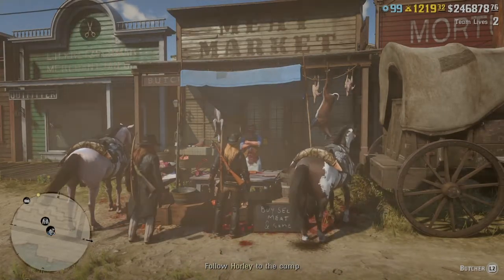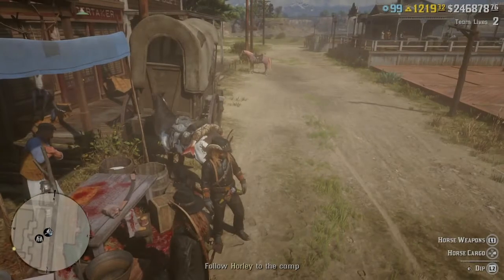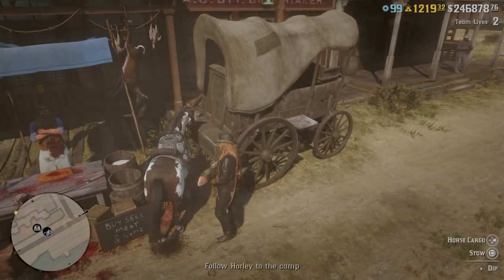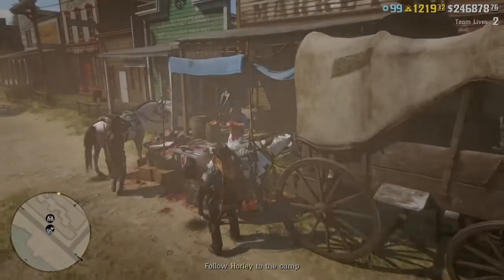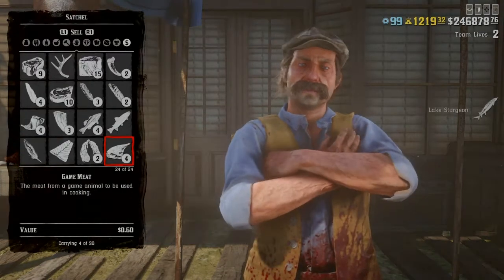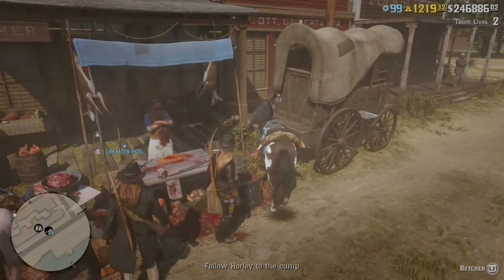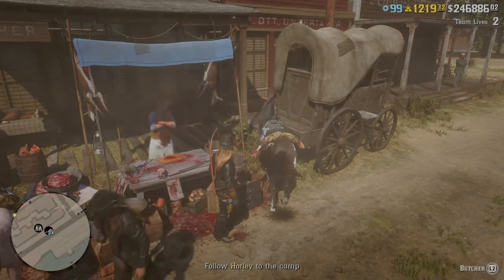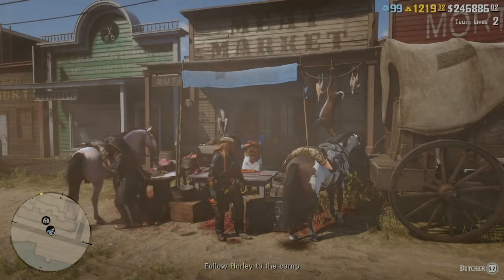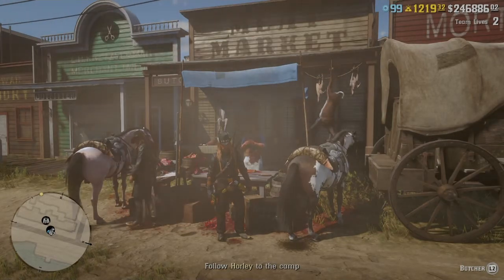He'll go back over here and stand. When you're selling, somebody has to be outside the butcher — when you go into the sale screen, your horse fades out, you fade out. Somebody has to be standing outside. Take it off, stack it, sell, back out — glitch complete. Both of you stand here and sell as long as you want. It is 100% consistent. He'll take it off, put it on, and go over and sell.